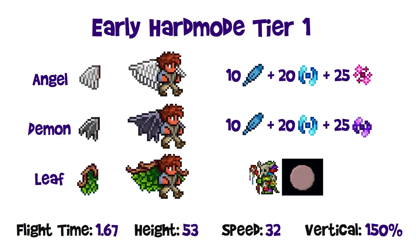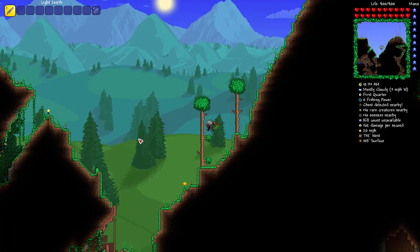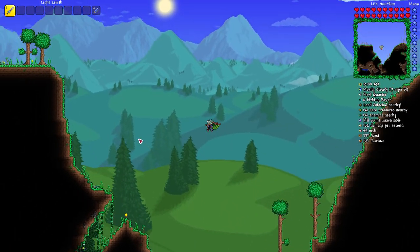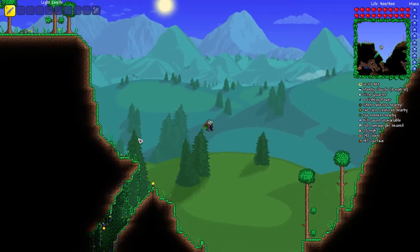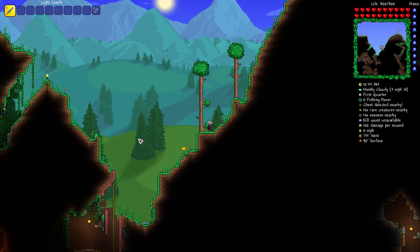The leaf wings actually have lower stats and a lower price than they did in previous versions of the game. They are still sold by the witch doctor only if you talk to him in the jungle at night. The base cost has now been lowered to 75 gold, and costs are variable with NPC happiness as well. Those are the sort of base tier when you first get into hard mode. They're still pretty well the easiest option if you have the money to get early in hard mode.